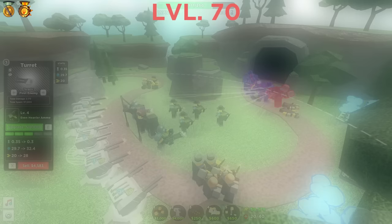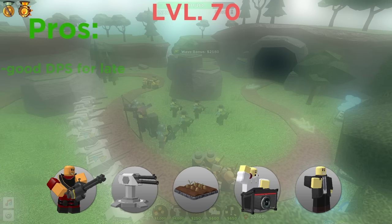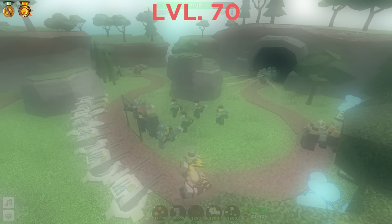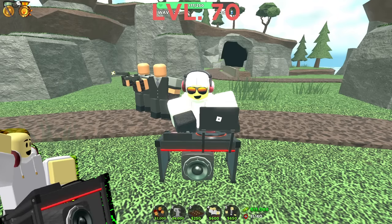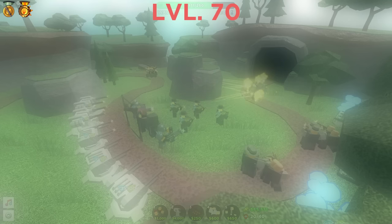Alright, next level. Here you will equip Minigunner, Turret, Farm, DJ, and Crook Boss. Pros: great against late waves, good against hiddens, and good for single target. Cons: still non-existent, like the last one. It has the same plan but now you will meet two more towers. Minigunner — good fire rate and range but low damage; it can help you a lot as a late game tower. And DJ Booth — increases your towers' range and decreases upgrade prices.